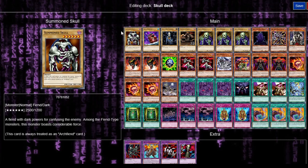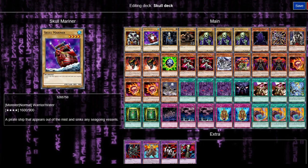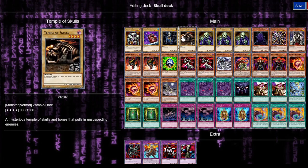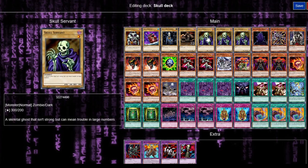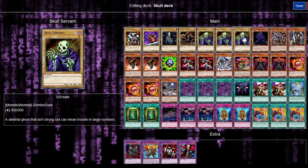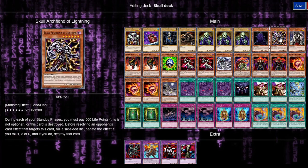So for a skeleton deck, of course we need Summoned Skull. Next we've got Skull Mariner, which is basically a skeleton boat thing. We need a dog, so we've got Skull Dog Marron, Temple of Skulls, three Skull Servants, King of Skull Servants — which basically gains attack times the number of Skull Servants in the graveyard, that's why we've got them.